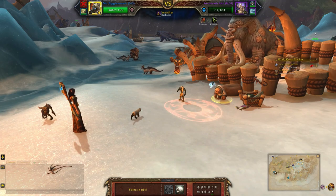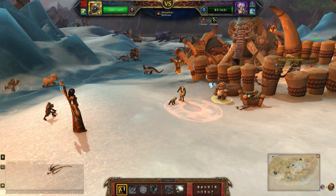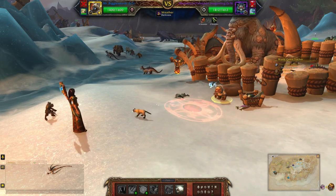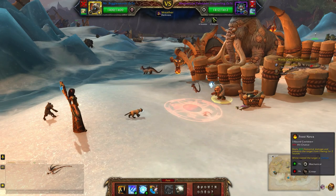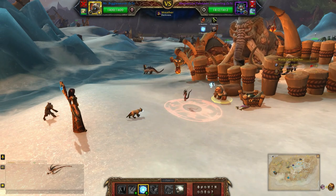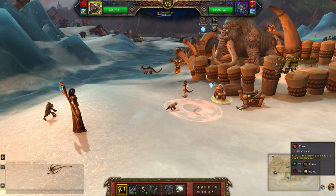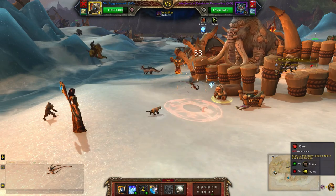So when I bring in my second pet, I'm going to hit him with Claw, use Ice Tomb, then Claw again.